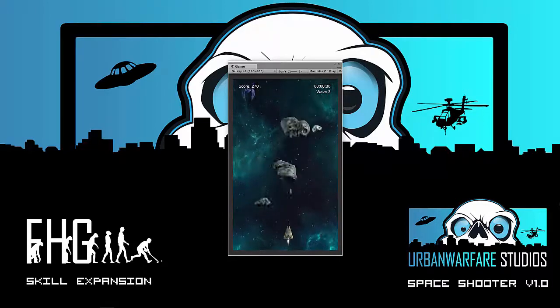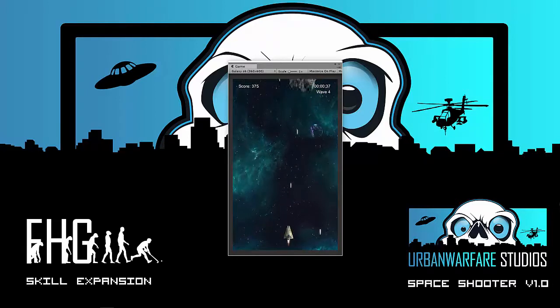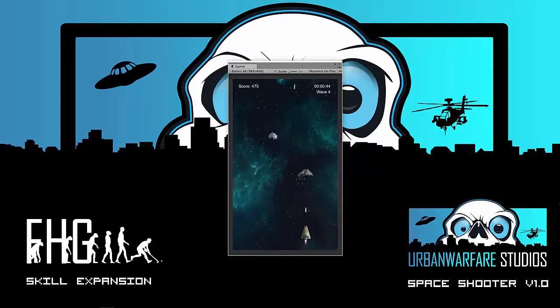The overall aim is to try and polish off what we have and add some lives and power-ups, and then get this onto Google Play Store and onto Facebook so you can all have a go. We might even run a competition to see how fast someone can get and how many points they can score whilst getting there.